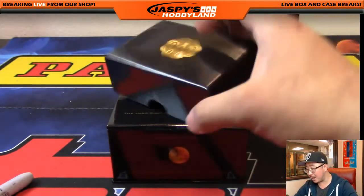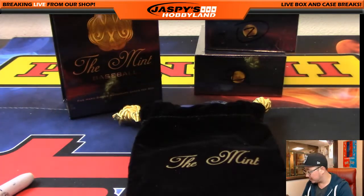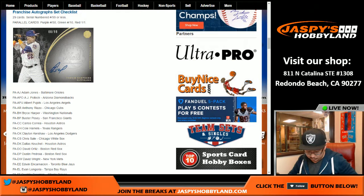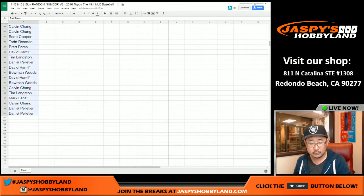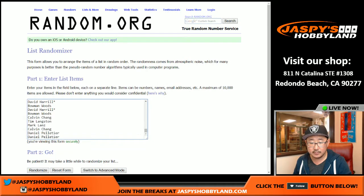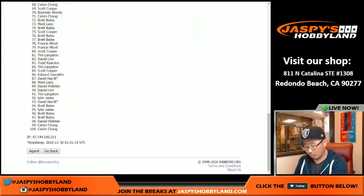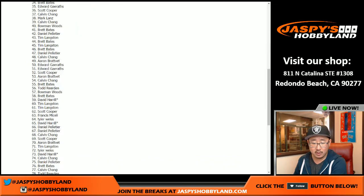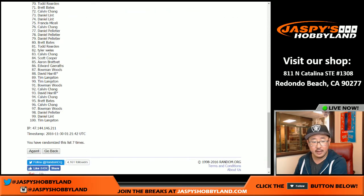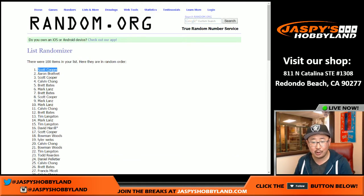That's it folks — a simple one-box random number break of the Mint Baseball. I'm going to randomize the velvet pouch to someone as well, because I'm a nice guy. Pulling up the team list, getting a blank list and some new dice — six into two, eight randomizations. One, two, three, four, five, six, seven, and eighth and final time — the velvet bag goes to Scott Cooper!